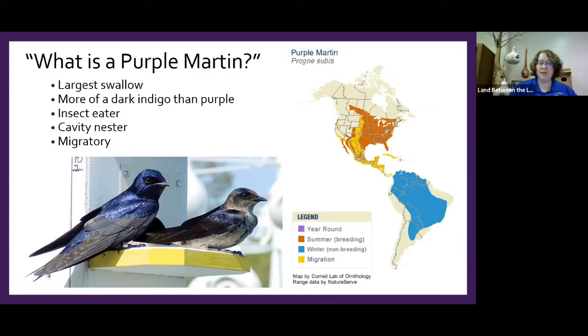They're insect eaters, so they have to be incredibly aerodynamic — they're chasing things like dragonflies, which are also very acrobatic in the air. As a bird hunting them, martins have to be equally athletic. They're called purple martins even though they're actually more of a dark blue or indigo — that mix between blue and purple.